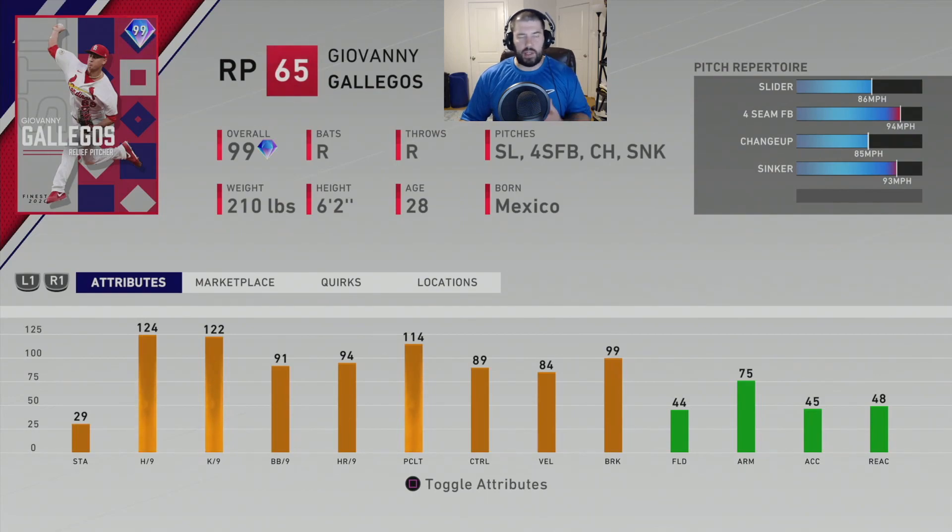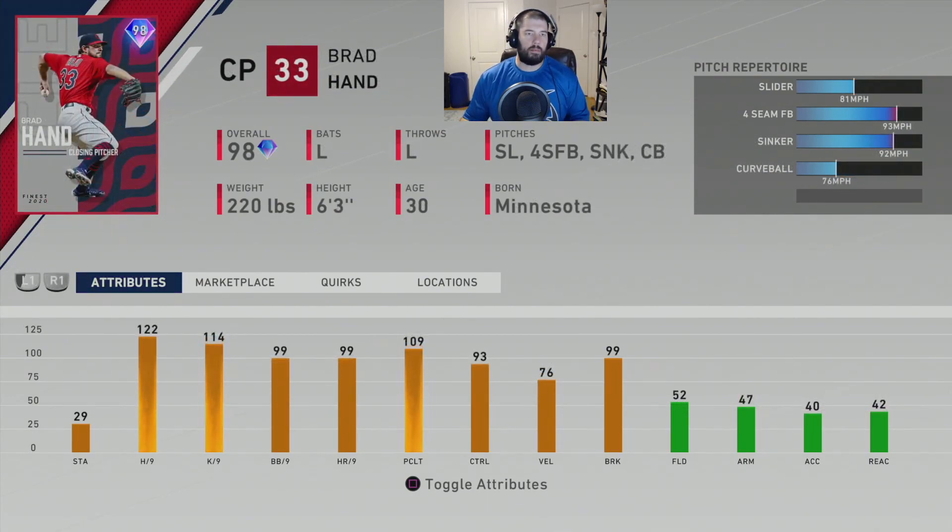The next honorable mention is Brad Hand, the closing pitcher for the Cleveland Indians. He doesn't throw hard — only about 94 to 95 miles an hour. He throws four pitches: a slider at 81, a four-seam fastball at 94 to 95, a sinker, and a curveball. A lot of guys say they really like him even though he's only a 98 overall. He has 122 hits per nine, 114 K per nine, 93 control, 99 walks per nine, and 109 pitching clutch.